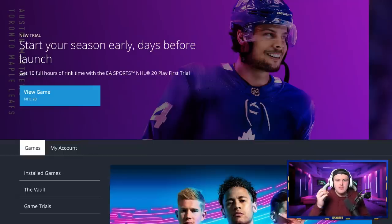EA Access gives you 10 hours of the full game. Everything you do and everything you save carries over. If you're playing career mode, that carries over to the full game. If you're playing Ultimate Team, that carries over too. You keep everything when the full game gets released — it is essentially the full game for 10 hours. There are also glitches to actually get more than 10 hours, which we'll talk about later in the video.